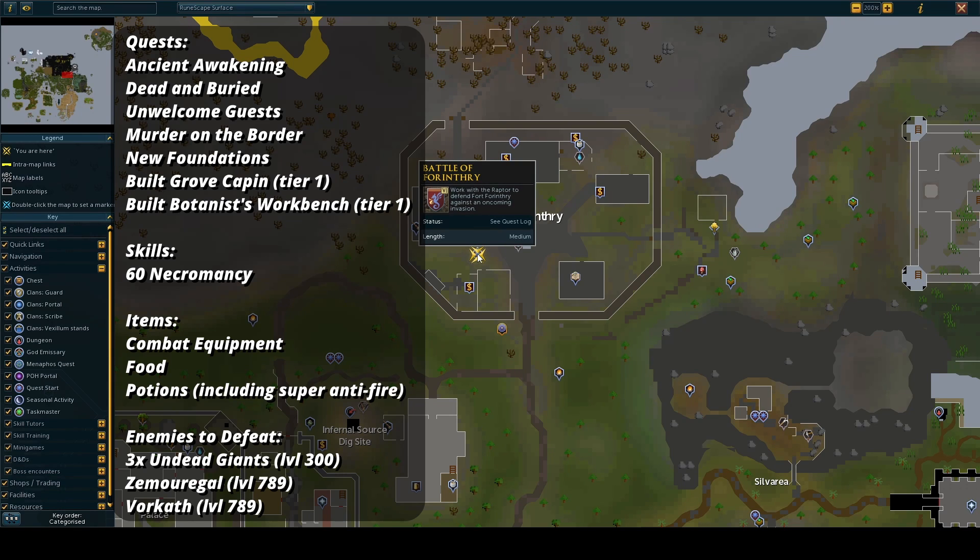Requirements to do this: you will need to have completed Ancient Awakening, Dead and Buried, Unwelcome Guests, Murder at the Border, and New Foundations. You will also need to have built the Grove Cabin and the Botanist Workbench in Fort Ferenthri to tier 1.